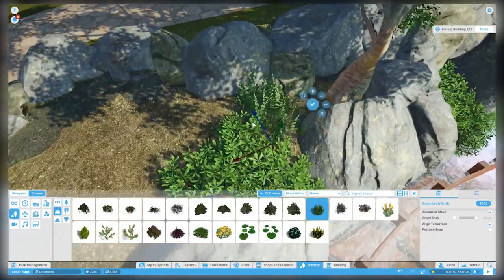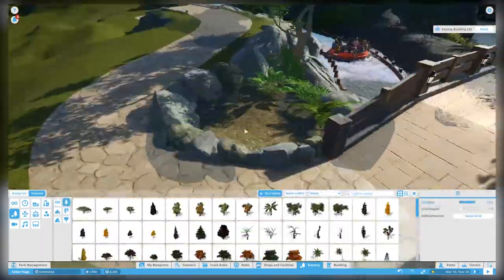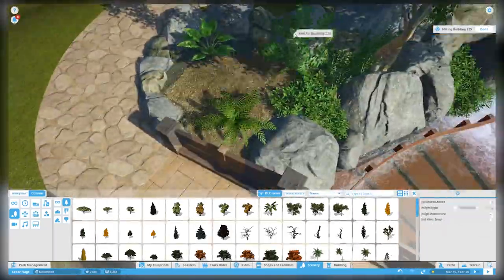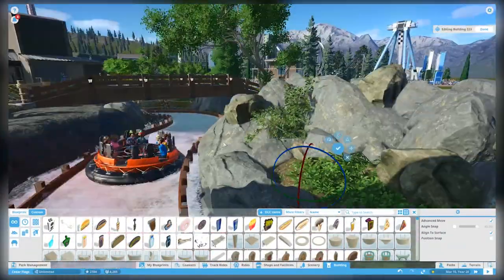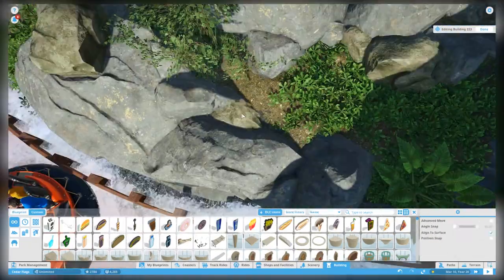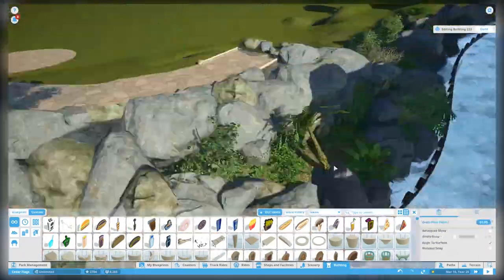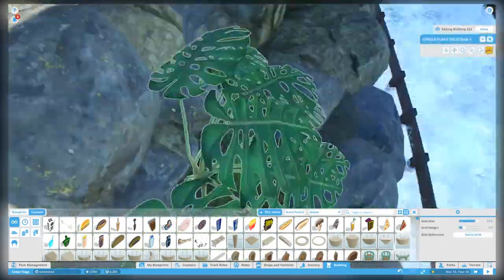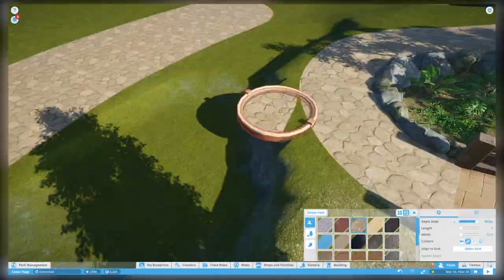Here we go with the spray paint and mulch tool again - we're creating these little pockets where we have growth, trees, and greenery growing in here, and it really adds such a good touch. Then of course we have to arrange all of these rocks in a way that's kind of natural but also adds a barrier between the terrain - it looks like it's holding the terrain up from falling into the river.